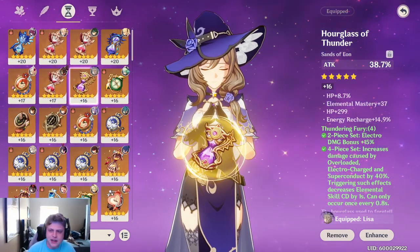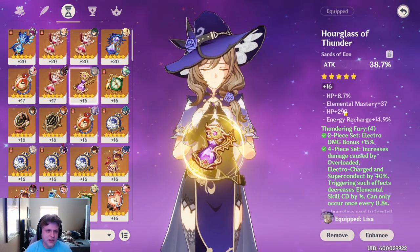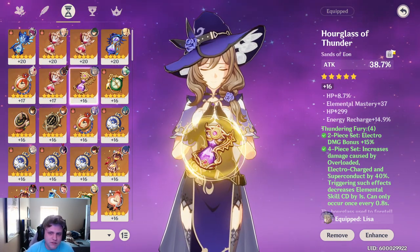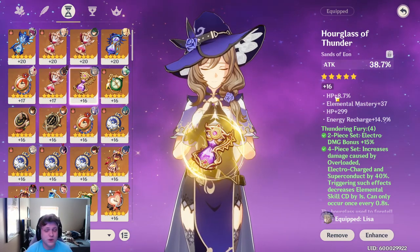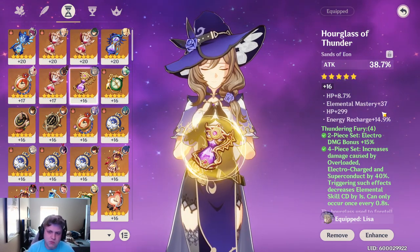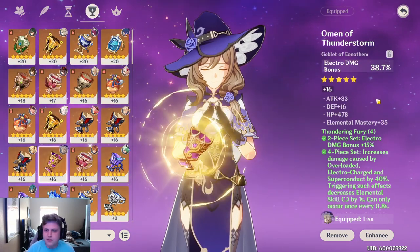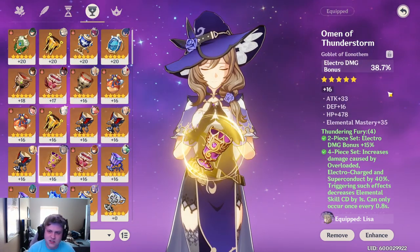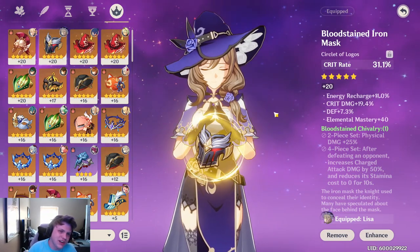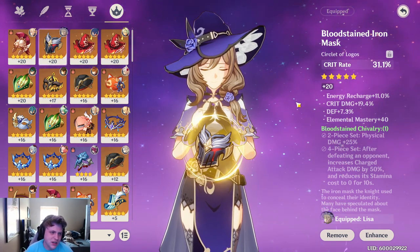As for her main stats, I'm doing attack percent — mostly because I have some decent energy recharge substats and her C1 regenerates some energy. If you don't have good energy recharge substats, I'd recommend an energy recharge sands, as that's probably going to give you the most benefit, and then focus on attack percent substats. Of course, you're going to want electro damage bonus on the goblet — my current goblet is atrocious, but all my electro goblets are like that. For the headpiece, aim for crit rate and crit damage, targeting the 40/80 rule: at least 40% crit rate and 80% crit damage.